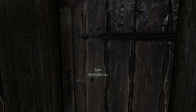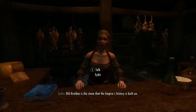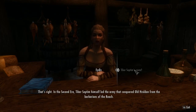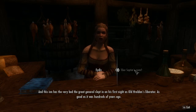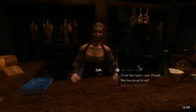Not on the agenda, but why not? Old Heraldin Inn has hundreds of years of history. Important deliveries to make, no time for chatting. You'll be looking to rent Tiber Septim's room? That's right — in the Second Era, Tiber Septim himself led the army that conquered Old Heraldin from the Barbarians of the Reach. Septim would later found the Empire that united Tamriel, but his first known victory was right here. This inn has the very bed the Great General slept in on his first night as Old Heraldin's Liberator. I'll go ahead and rent the room. You said it's the big room with the double bed — I think I can find it.